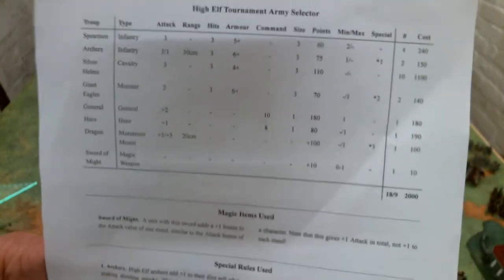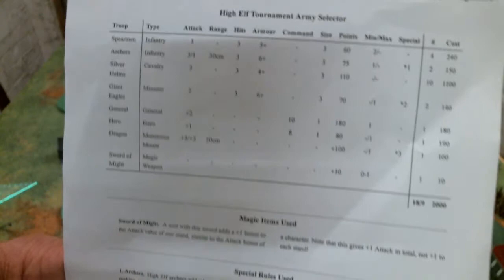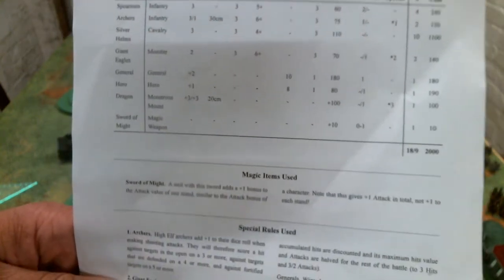There are 10 silver helms. I'm thinking about maybe swapping some out to bring in some chariots, but if I took four chariots it would only give me an extra 60 points, and I don't really have anything in this list to spend those 60 points on because of the brigading restrictions.